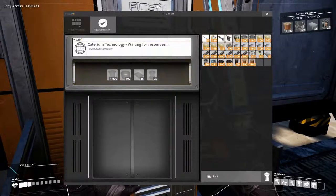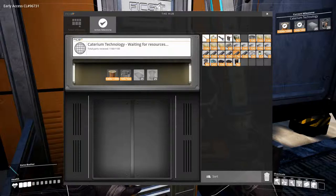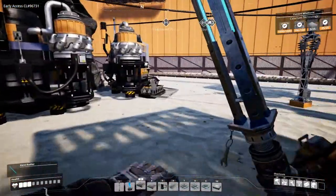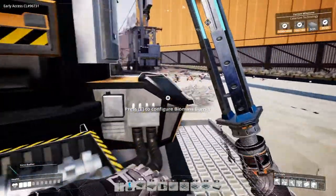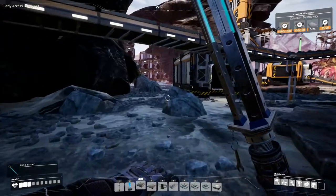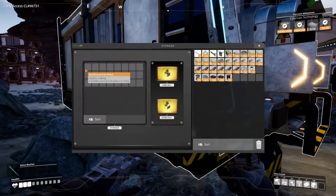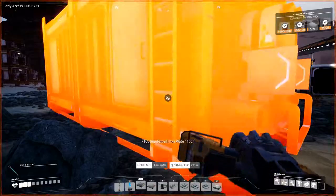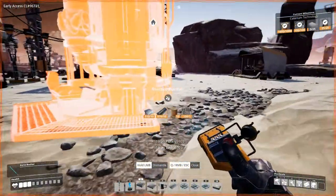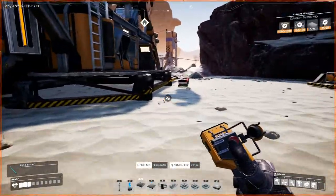We need a thousand wire — we already have that on us. A hundred cable. Some reinforced iron plate — we don't have that, we need to go get it. And some rotors — we also have that. So let's just go get the reinforced iron plate. I think we have some left over in this container still. Yes we do. And now we can actually delete that. Clean up the area a little bit.